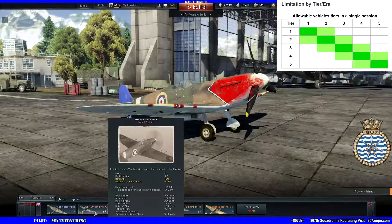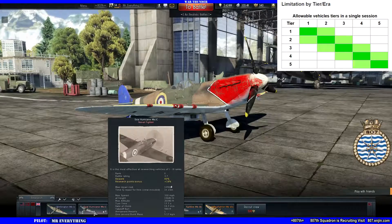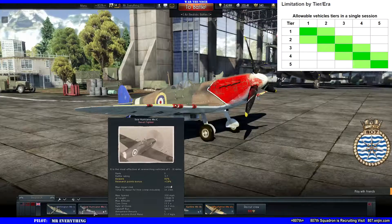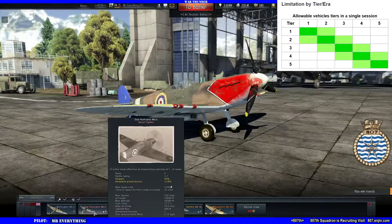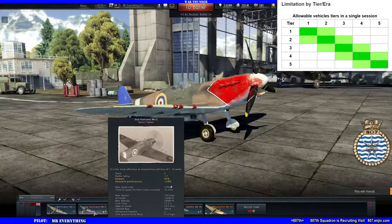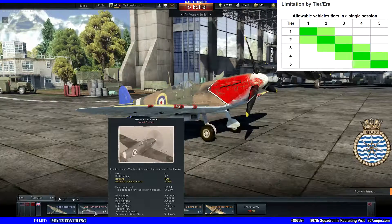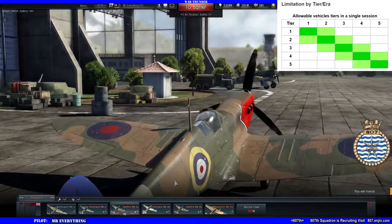To summarize: the old tier system went from 1 to 20, then became the rank/era system of 1 to 5. They now use battle rating as the primary matchmaking tool. Your battle rating must be within 1.33 of your opponent, and your tier must be within one rank of your opponent. Both constraints must be satisfied for a match to occur.